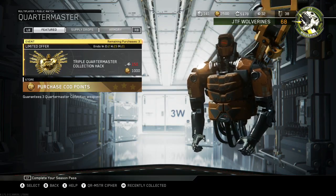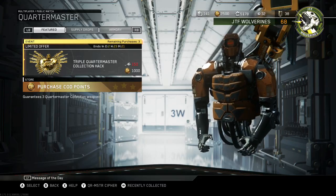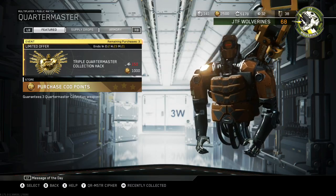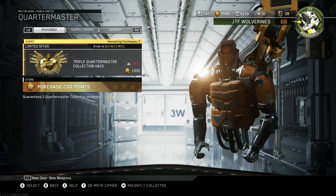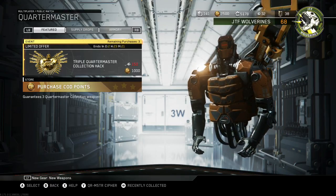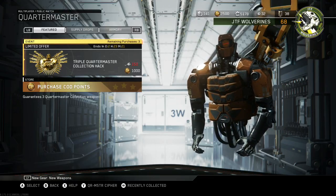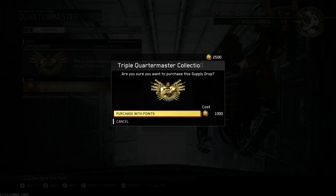It is called the triple quartermaster collection hack. It guarantees three quartermaster collection weapons, which is awesome for me — I don't have a lot of epics unlocked in the quartermaster collection, hopefully we can get a couple of those today. It costs 1,000 cop points for one and 150 keys for one opening, but you get three quartermaster collection weapons in each opening, which is not bad. We're going to get into it right now.